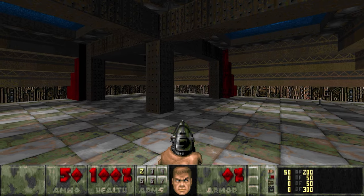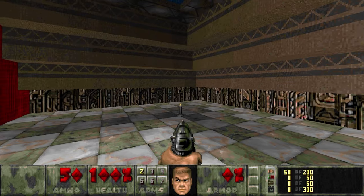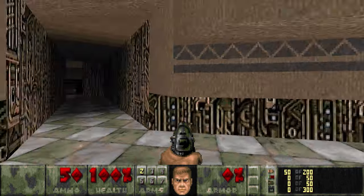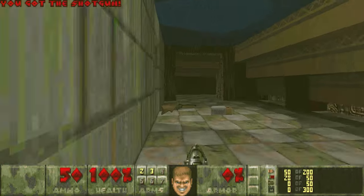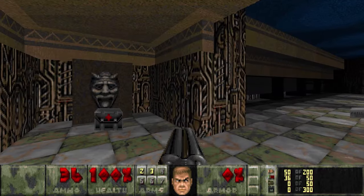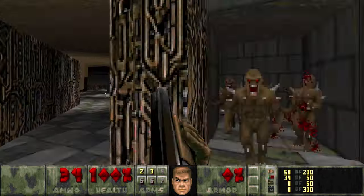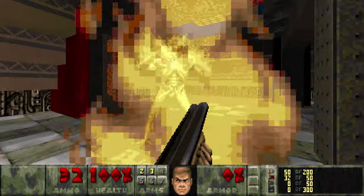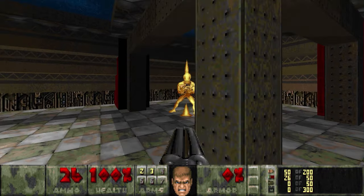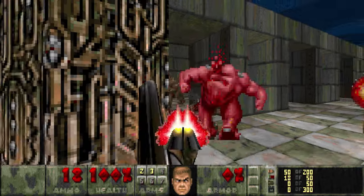Hey there y'all, this is Lightning Bolt Forever, back with the finale of Resurgence. Map 30, Eternal Redemption. So we begin in this very labyrinthian type environment here. Very abstract, and it almost resembles Misery Halleck from Alien Vendetta, albeit much more technologically influenced. As soon as we hit this switch, we release Hell. All we've got is just the super shotgun for right now. We start off with no weapons, ammo, or armor one final time.